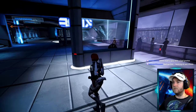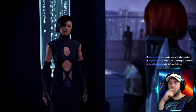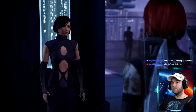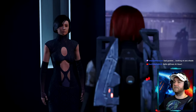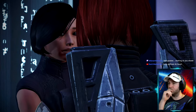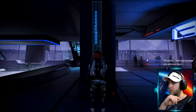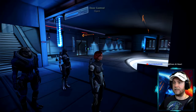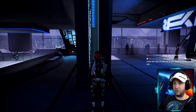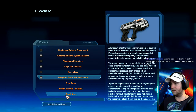Emily Wong introduces herself — she's a journalist investigating corruption on the Citadel. She asks if we found any evidence in Fist's office. We hand over the OSDs from the last episode when we tracked down Fist, who had sold out Tali. Rex killed him but we took all the evidence of his dodgy underworld dealings. Emily says this could be even bigger than she'd hoped and heads off to see what's on the discs.